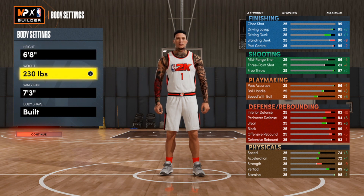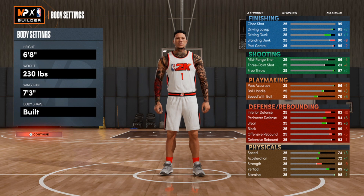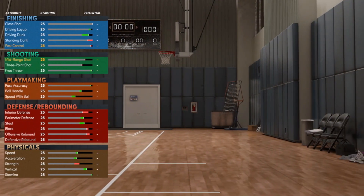You can start off by making this build 6'8", going 230 for the weight, 7.3 for the wingspan, and going with the build body type.